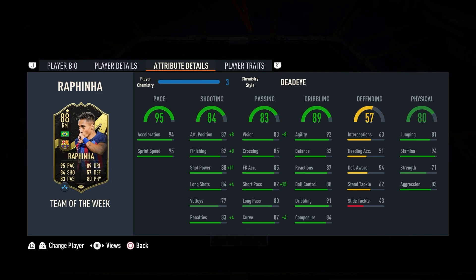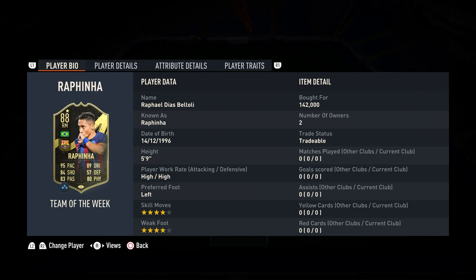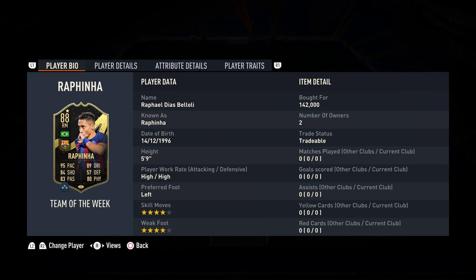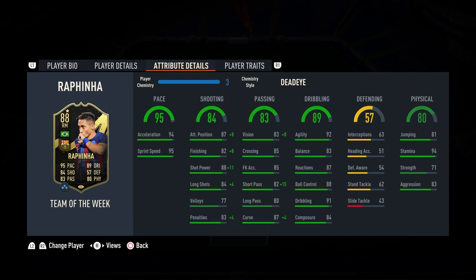I just picked him up at 140K. I actually think he might go up in price — I will check again by the end of the video. He's got the flare, long shot taker, speed dribbler, playmaker, technical dribbler. A lovely trait for someone to be agile in dribbling with him. It is a shame that EA did not give this man five-star skill moves — he is such a skillful player in real life. I love the deadeye for him. It boosts the shooting up to 95 positioning, 90 finishing, 99 shot power, which is unreal. He even gets his penalties up a little bit if we ever need him to take one.